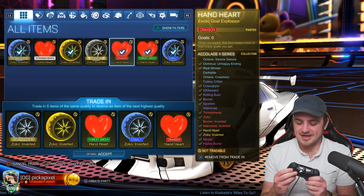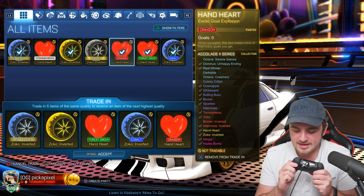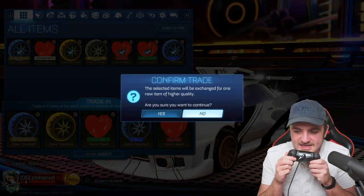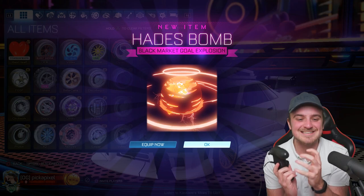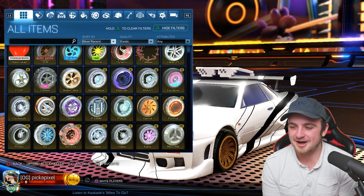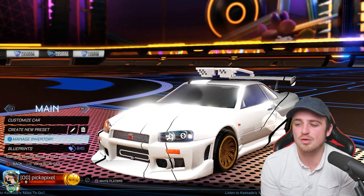Beard trade-up time! Can we get another sick pull? I'm going to go for a painted Nurgle — that's what we're going to get. Come on. No, that's not it — that's definitely not it. Come on. Yes! Boom! Oh, it's a regular Hades Bomb. No — we wanted the painted one. Any chance they've updated the game so we can trade them up? No, we can't do that.